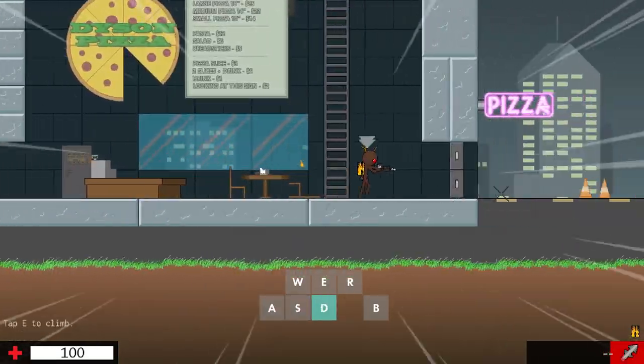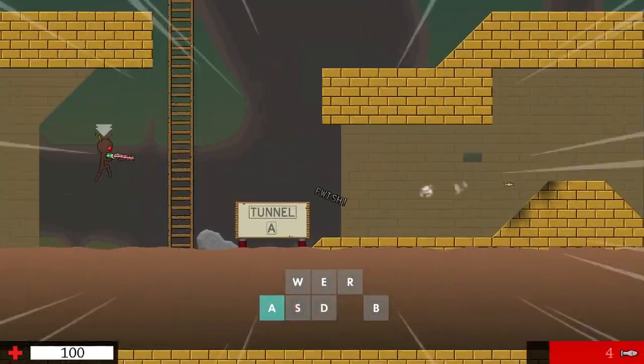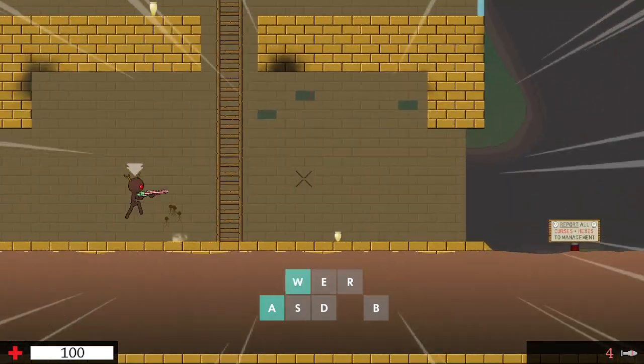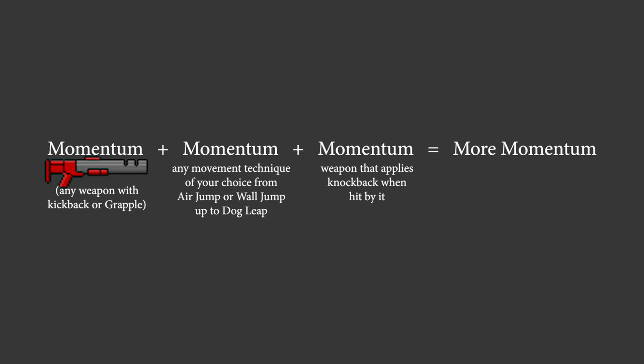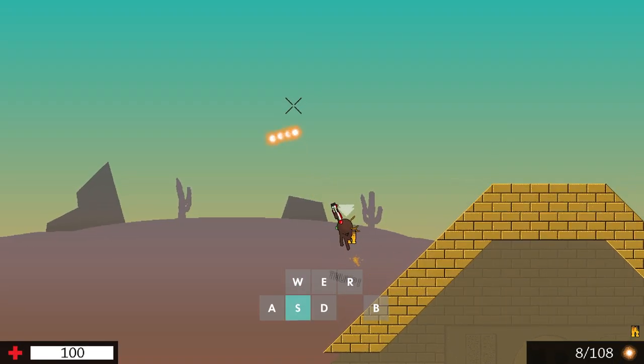Grapple rolls exist. Boost into jetpack hop or bunny hop to travel longer distances horizontally also works. You can also gain more momentum by getting damaged by enemies with hand cannon, burst pistol or anything else with knockback, or you just damage yourself.